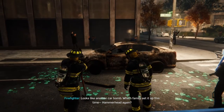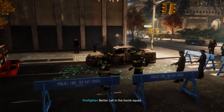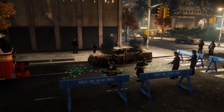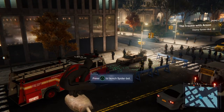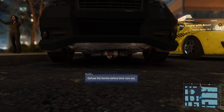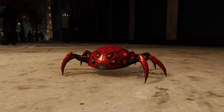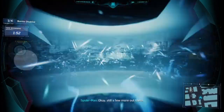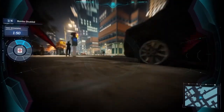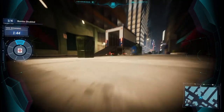Looks like another car bomb. Which family set it up this time? Hammerhead again probably. Might be more nearby, better call the bomb squad. This is a new feature from this DLC - car bombs. Find the other explosives and then disarm them. You just go up to it and use an EMP charge - pretty simple.